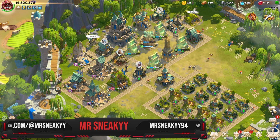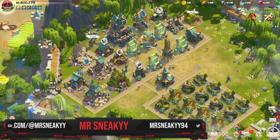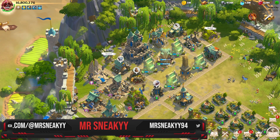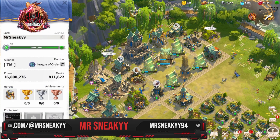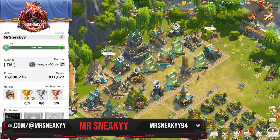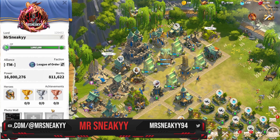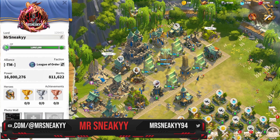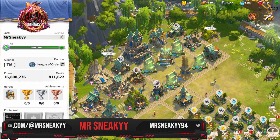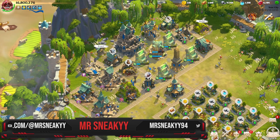Finally, looking at the PC client, they've updated the UI. There's now a little help icon at the bottom, and when you click on your profile it comes out as a tab. You'll be able to click on your heroes, see achievements, view pictures on your wall, exit the game easily, and go through all the settings. They've really cleaned up the PC client — it's a very nice feature.